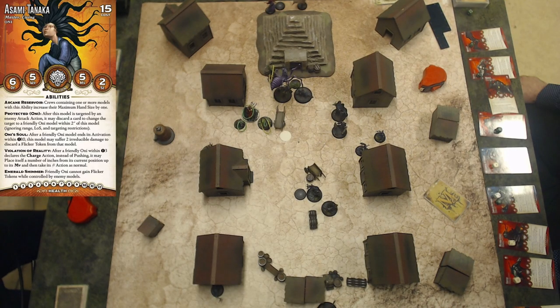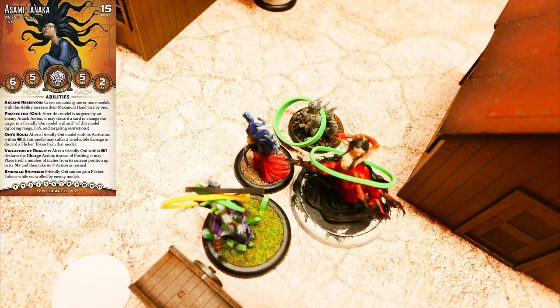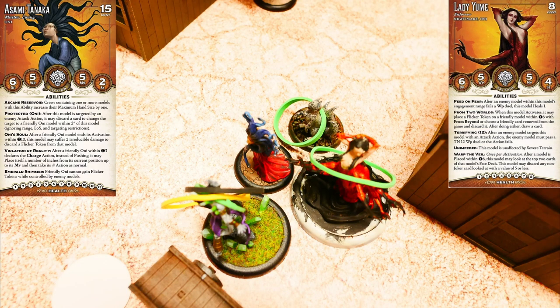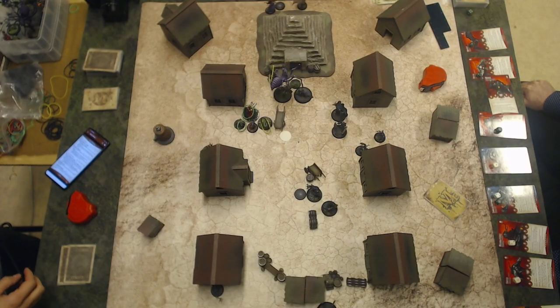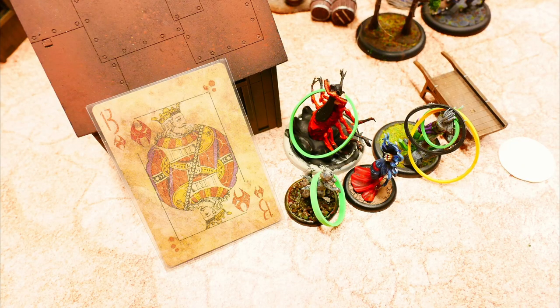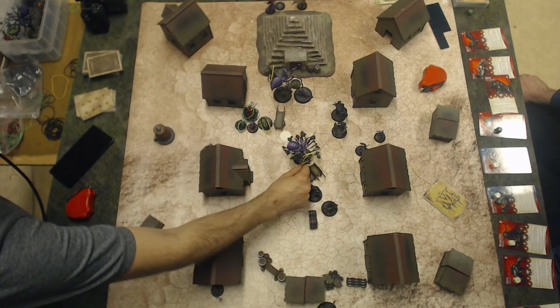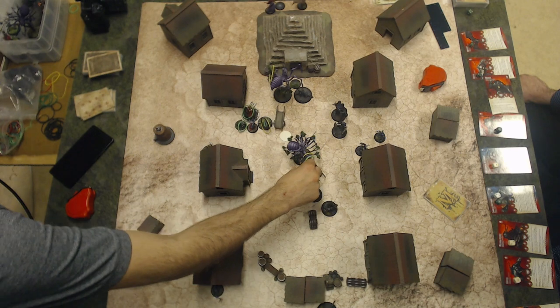Asami activates. First action, charge. When she charges, she places. And when she places in connection to Lady Yumi, Lady Yumi triggers. Asami needs to cheat fate but she has the right card — the King with a mask to summon a Yurugumo. Second action, from the Maw they come, summoning a big spider. Second action, Mother's Love — removing a flicker token and giving it focus.